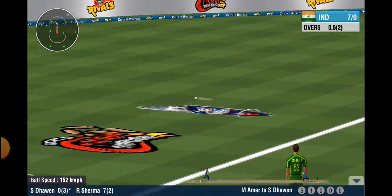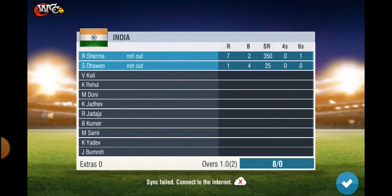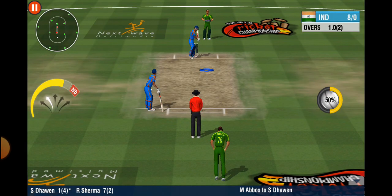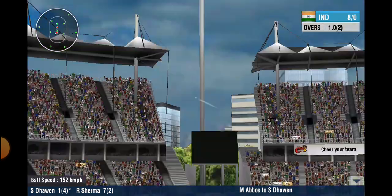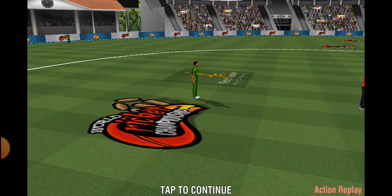He flicks it away onto the onside this time for more runs. Looks like we're in for a real thunderstorm as another pacer takes over. He whacks it over the fielder's head — he's kicking himself for that shot. Easy catch by the fielder.